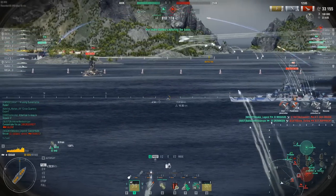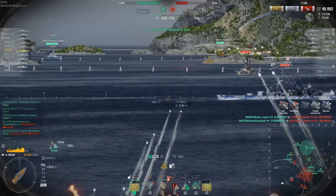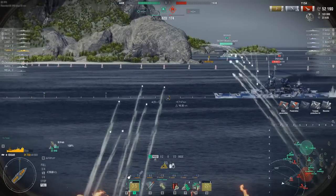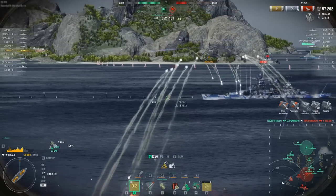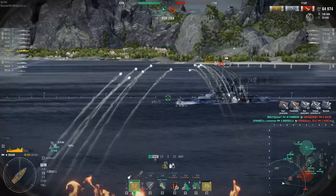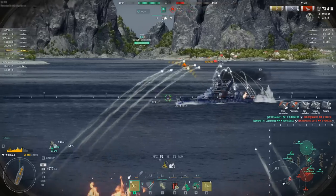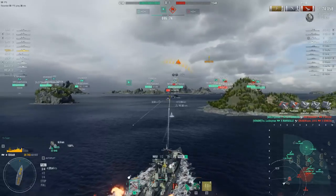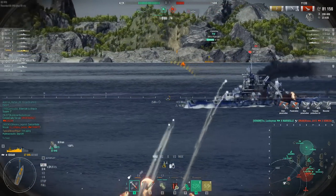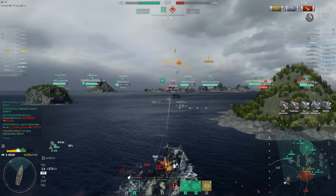Let's move on to the torpedoes. You have four quad 533 millimeter torpedo launchers with a 12 kilometer range, 16,767 damage, 96 second reload, and 62 knot speed. At first glance these look like the same torpedoes the Minotaur has — however, the big difference is that Edgar's torpedoes have 12 kilometer range, giving her 1.5 to 2.5 kilometers of stealth torpedo range. With the wide torpedo launch angle, Edgar has a comfortable stealth torpedo window, significantly helping her in kiting.